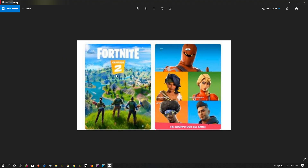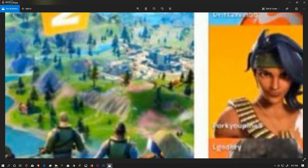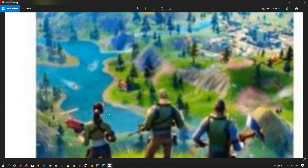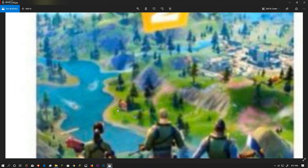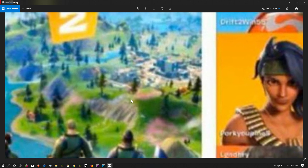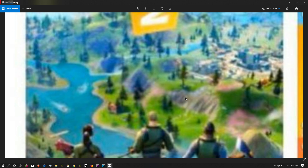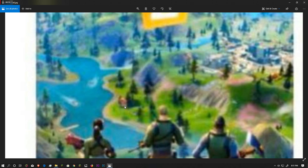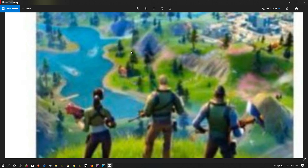We can zoom in and see that there is a new Tilted Tower on the map, and there are also some boats. The map appears different because the terrain is a lot different from the current Fortnite. It also seems like there are a lot of rivers, which means there will be waterways and water vehicles.